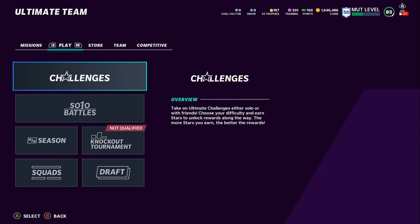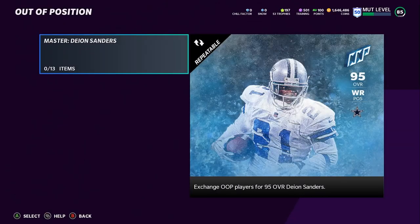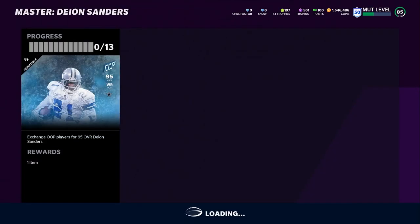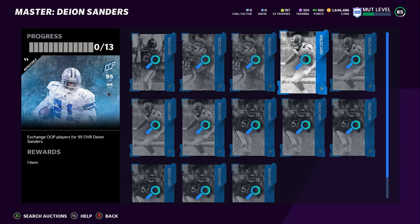Let's get into the Zero Chill set. Under subcategories, we've got Out of Position. Master Deion Sanders is a repeatable set, but sadly the set does not include his power-up — so Deion Sanders cannot be powered up. Also, as Crayla mentioned, you can't change their team chem; it's locked into the card. So Deion is going to be a Cowboy and can't be a Falcon, Raven, or Redskin.